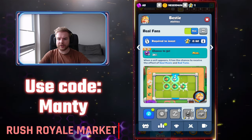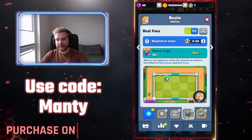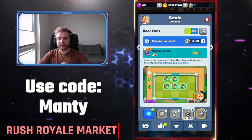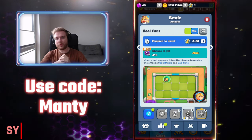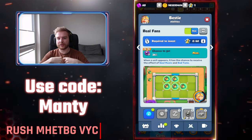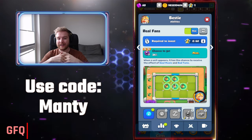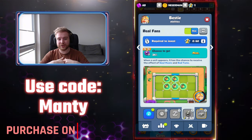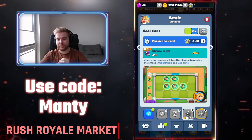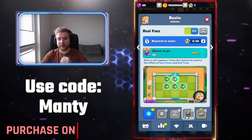Honestly, at 2,000–5,000 crit there are better heroes than Bestie — it's a common hero and even at level 20 I wouldn't give it high chances to win. But it is a nice buff for beginners or new players who don't have rare and epic heroes yet.